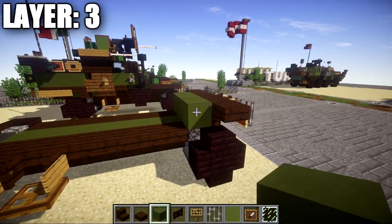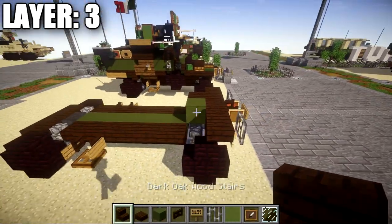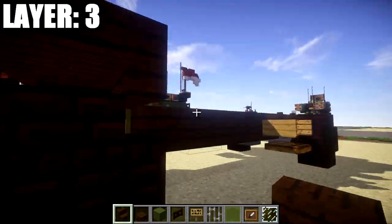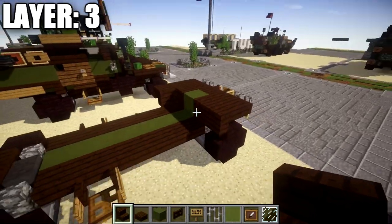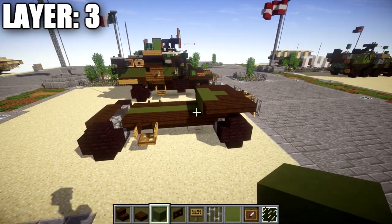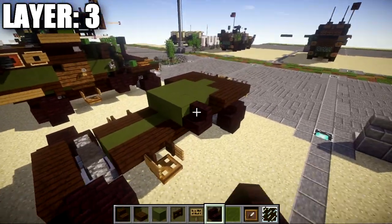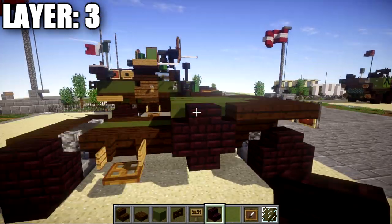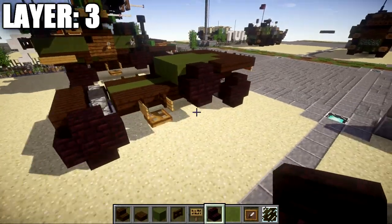Place a green stained clay block in the middle with a dark oak wood upside down stair on both sides. Off those upside down stairs place a dark oak wood stair out to each side, turning those into corner stairs. Going back from the side stairs, place a dark oak wood upside down stair turning those into corner stairs as well, and fill in between those stairs with a row of three green stained clay. For the spare tire on both sides, place one and two nether brick stairs followed by one and two nether brick upside down stairs underneath them. Apologies for missing that in the previous layer — do that on both sides for the spare tire.